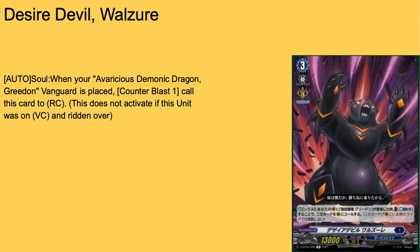Next up we have Desire Devil Wazure — 13k base, grade 3 with Persona Ride. Auto soul: when your Avarice Demonic Dragon Greedon is placed on Vanguard, counter-blast 1 to call this card to rear guard. This does not activate if it was on Vanguard and was ridden over. So basically you can't put this in your ride line and then ride it — you have to get it into soul, then ride Greedon. This is the fodder you use for the ability that shoves a card to soul, so you have a copy to get its ability off when you ride into Greedon.